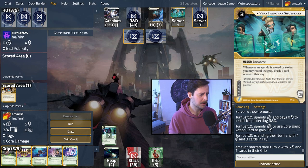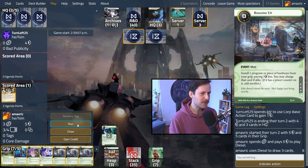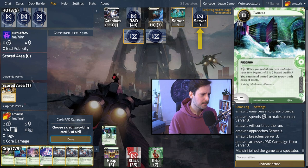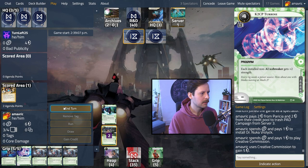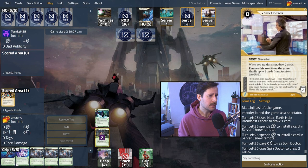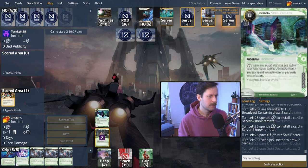We're going to keep Vera down and run server three. We don't really have a good target for Rigging Up, so we'll put the Nuka down then Creative Commission. In theory we're weak to Public Trail at any point, but if they do that, they don't have any more money. They're also playing Subliminal, which doesn't matter since we're going to run every turn. We're going to try and contest that first before checking server four. This Vera cost them a lot of their money and I don't think it's going to have a major impact on the game based on our hand.